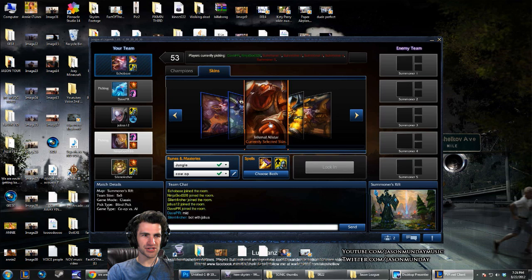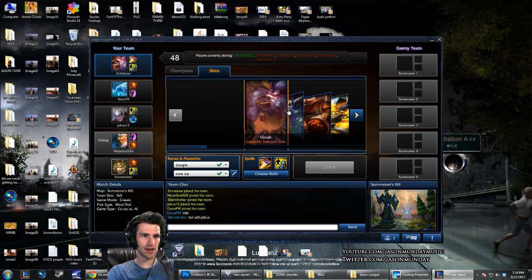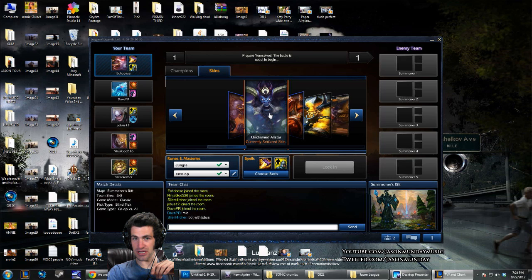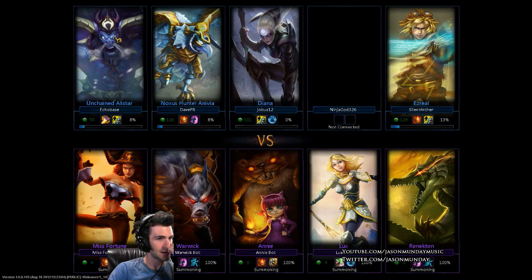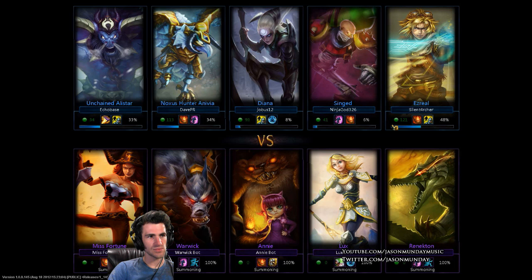This is what Alistar normally looks like — just a purple guy, kind of like a Tauren. He actually I think was modeled after a Tauren from Warcraft 3 and a lot of his abilities are similar. I actually have a couple skins — this one is free if you link your YouTube account to your LoL account. That's the free Unchained Alistar skin.